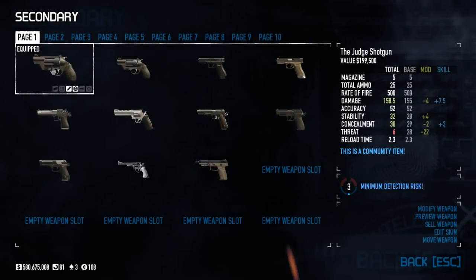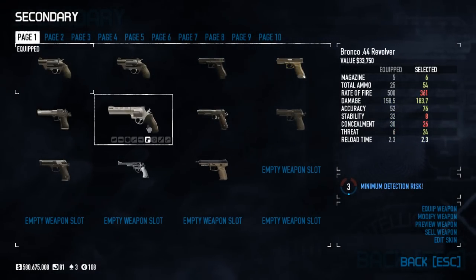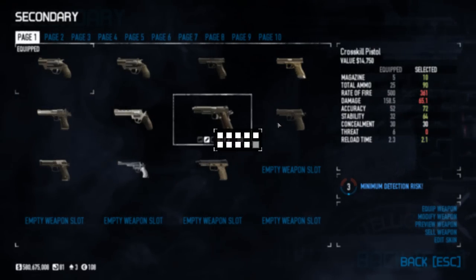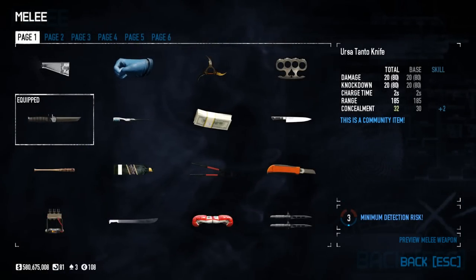As a secondary, I like to use the Judge, just because I can launch bodies and stuff to get them out of the way so you don't have to worry about them getting spotted by cameras. You can use whatever you want on this one — Crosskill is nice. You can pretty much use any pistol. Melee doesn't matter, I just go with the knife because I like it.